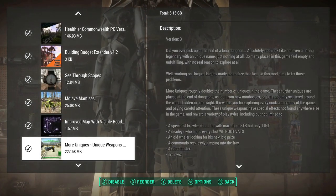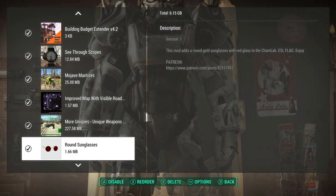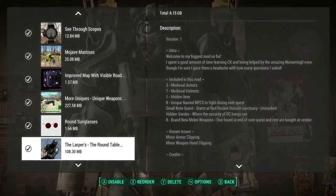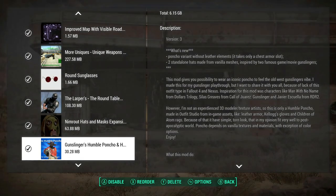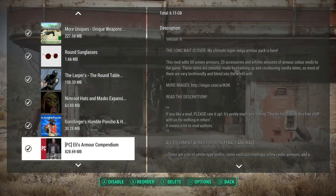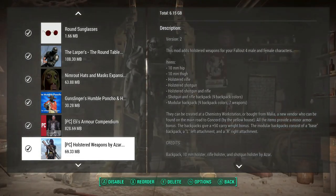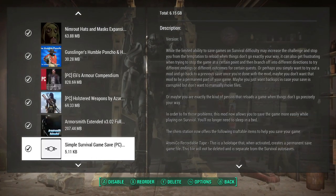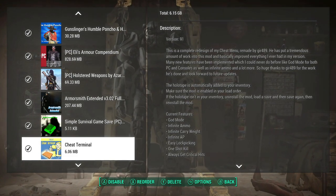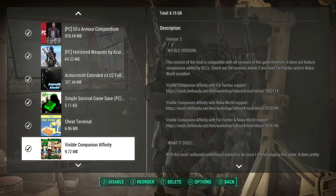There are a few others — just quick names to add a little more to the game: some more armors, more weapons, and some apparel mods I'm utilizing for my character's own look. There's also a Chi terminal, which I mentioned — I have that to help me utilize some of the interactions I have with the community.